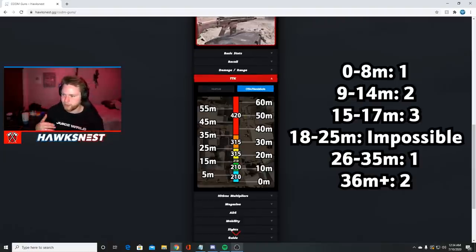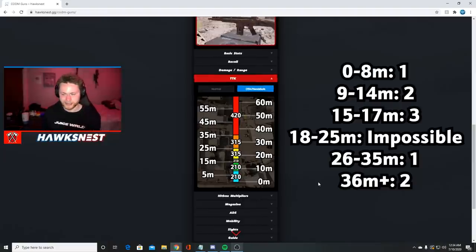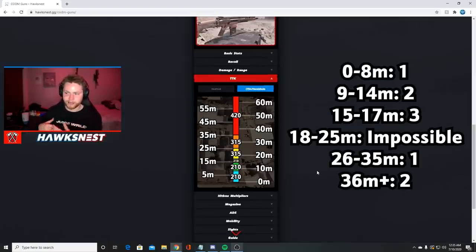With the green range — about 9 to 14 meters — you can get a 210ms TTK if you get two upper body shots and one shot anywhere else. From 15 to about 17 meters, you need all three shots to connect on the upper body or head to get a three-shot kill. That's going to be extremely difficult at that range, so if you want to use this weapon at its prime, try to keep it within 15 meters. Anything beyond that, I'd highly recommend playing on head glitches because the recoil is harder to control at longer ranges.